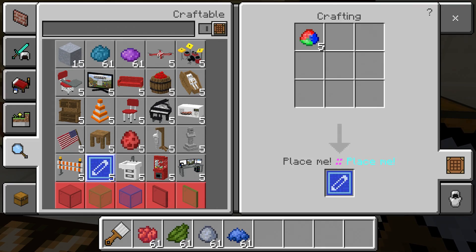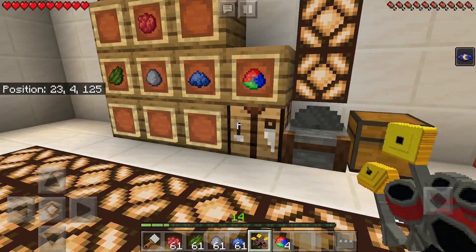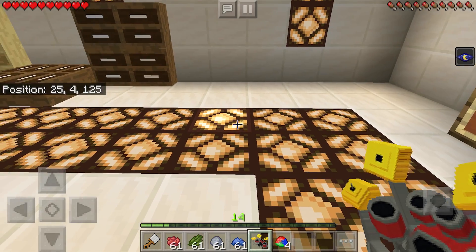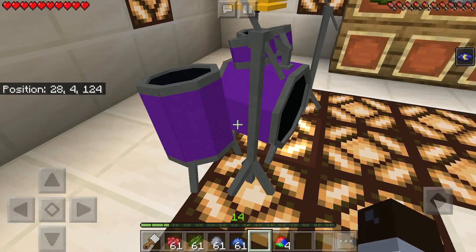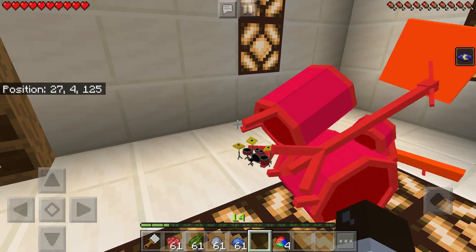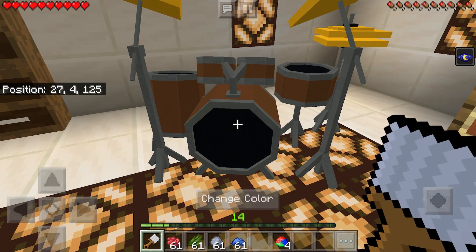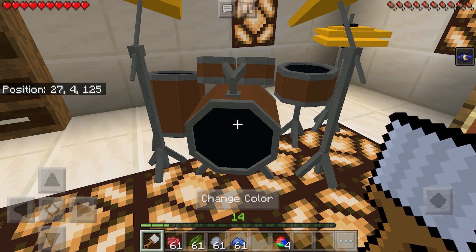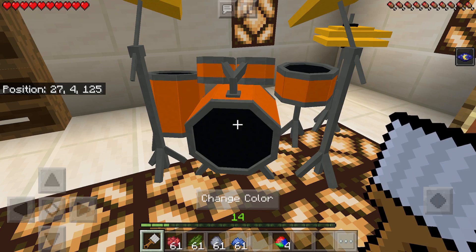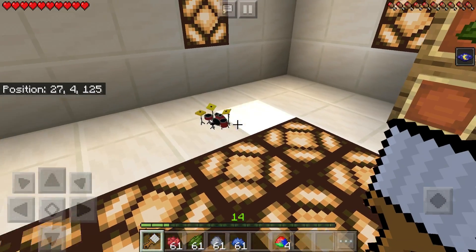We'll craft ourselves a drum set. Remember, you can use the Furnacraft clay to craft any of the Furnacraft items added to the game. Let's go ahead and put down our drum set. I can rotate it. You can see I placed down the item, and if I pull out the paintbrush, you can actually change the color from brown to blue, to orange, to brown, to yellow, to purple, to black, to gray.